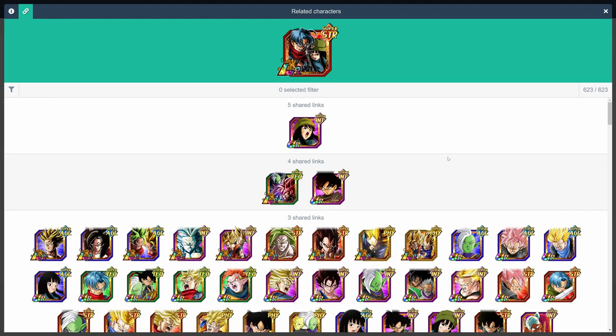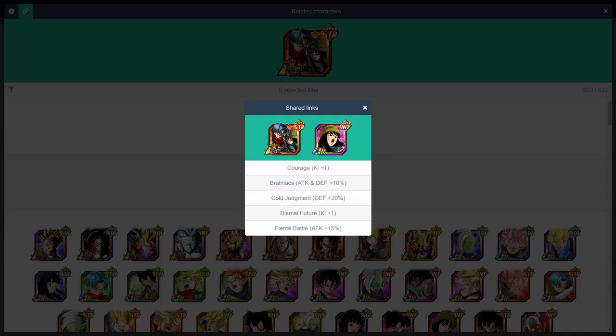Moving on from the 3-year anniversary LRs, we're now on LR Trunks and Mai. Their best linking partner, without a question, is the newly awakened INT Mai, who gives them plus 25% attack, plus 30% defense, and plus 2 ki in addition to plus 2 ki and plus 40% attack and defense from her passive.